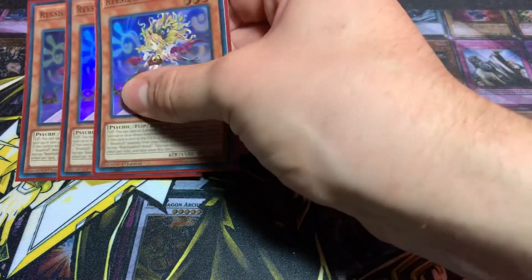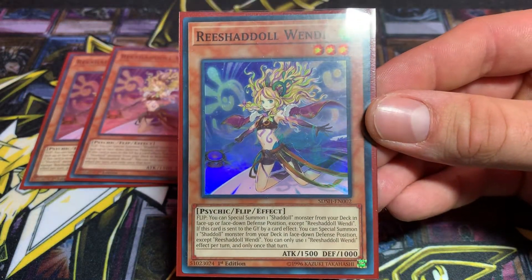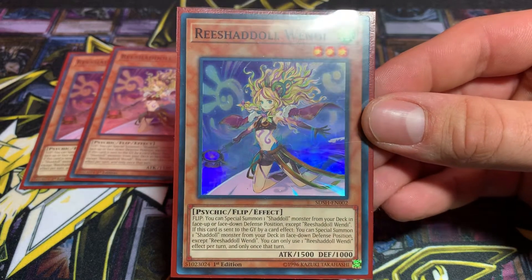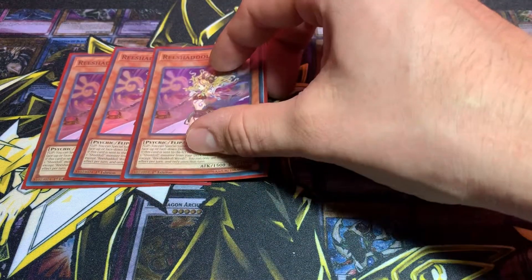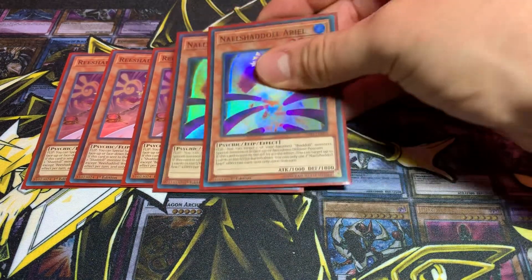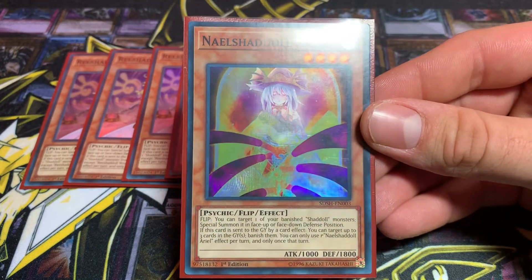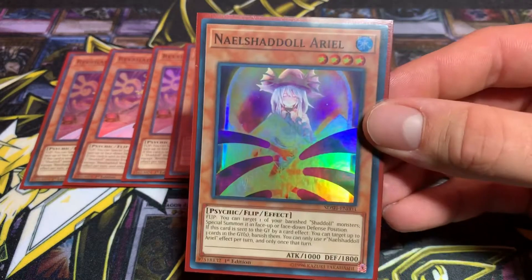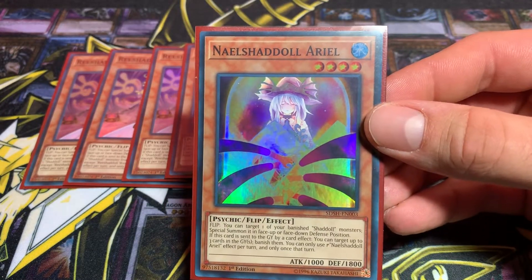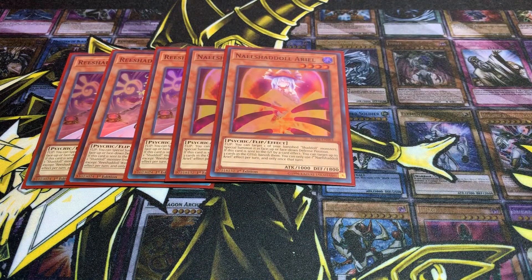Start off with 3 Resh Shadoll Wendy. She is amazing — she will help you get your plays popping off big time. She's a special summon on flip or sent to the graveyard. I run two of the Naelshaddoll Ariel. She's really good too. There's a real nice combo you use her with where you pull out your Shadoll Construct that you banished with the new trap card that's in this structure deck.